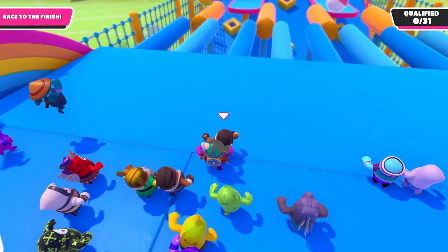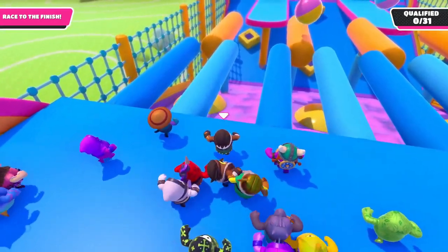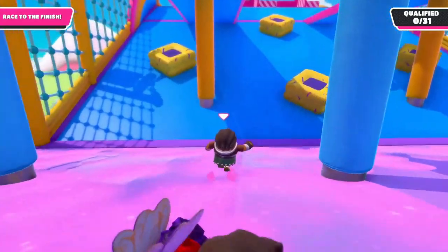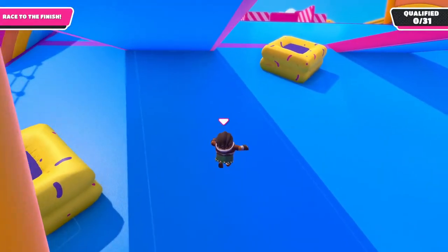When you make it to the ledge, do a small twirl to slow your character down and then try to land slightly sideways on the slime ramp. At the bottom of the ramp, do a jump dive as you're almost guaranteed to fall over otherwise.